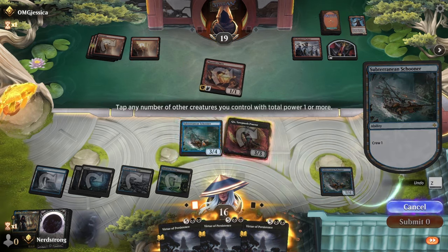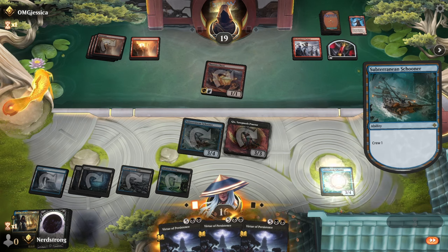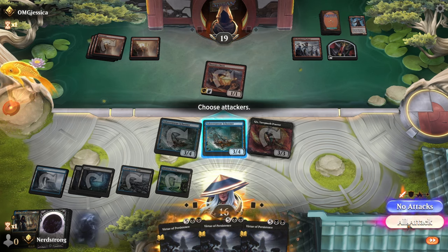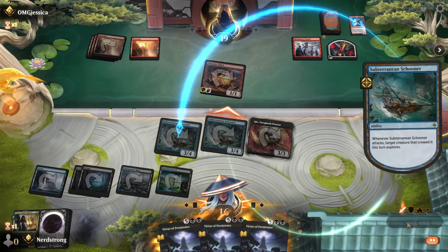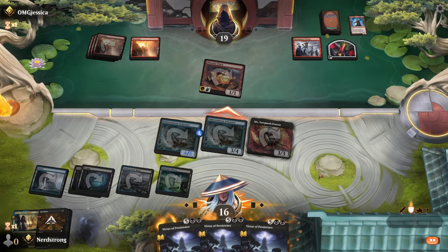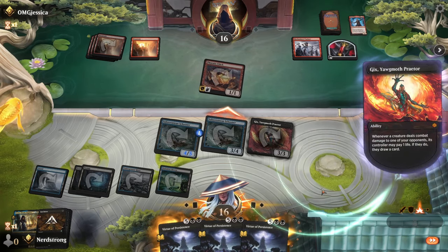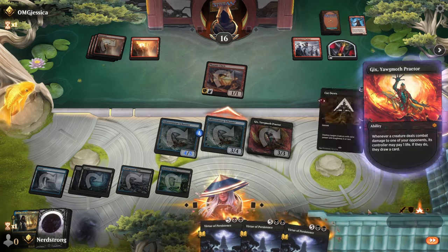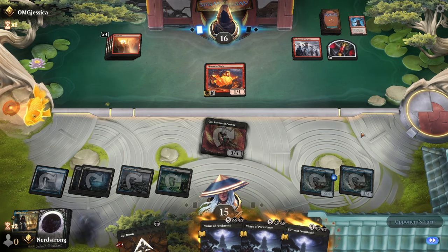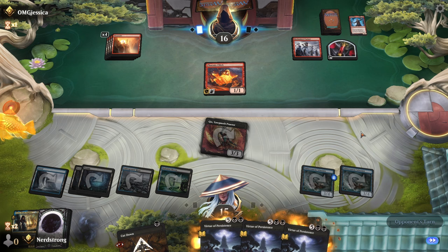Here's where it gets weird — we're going to crew up and chain +1 counters, and attack for three. That's going to explore — Cut Down, yeah that stays right there. We're not actually chaining because they're not both attacking; had they both attacked, then yes. We'll pay life and get the card. I don't think they'll do 15 damage this turn, though stranger things have happened. Mono Red does just pull wins out of nowhere.